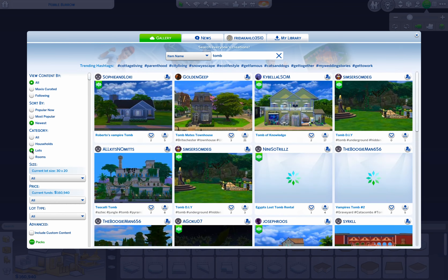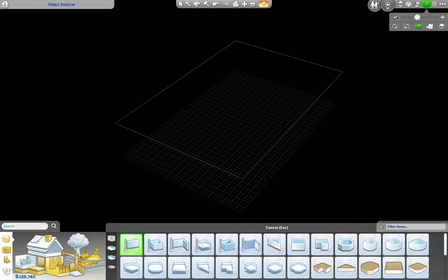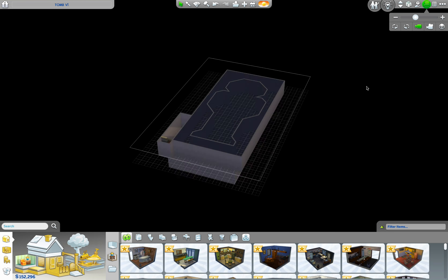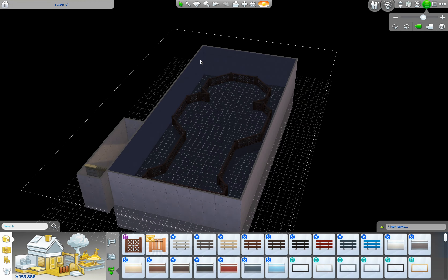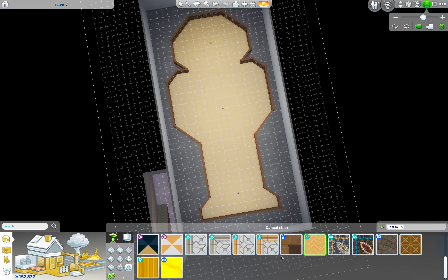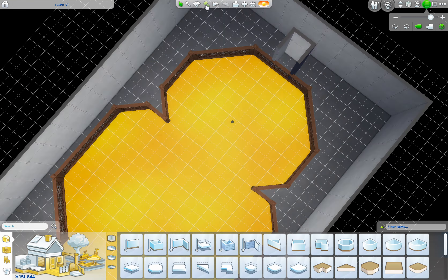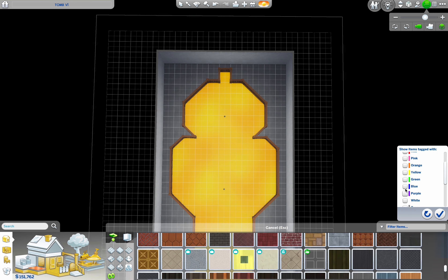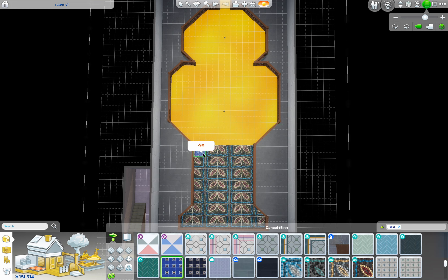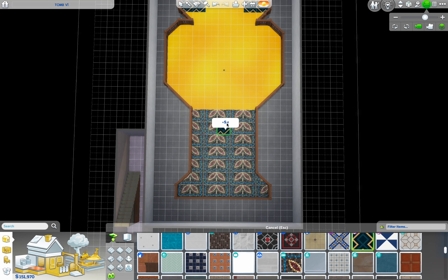Well, it was initially — I wasn't sure if I was going to make it more historically accurate, but I actually looked on the gallery and it looks like there were a couple, at least one that was kind of historically accurate. So I was like, okay, maybe I won't do that, and I'll go with my original idea of making this giant sarcophagus. I have no idea how I came up with this idea, but I wanted it so that you could literally go inside of it.